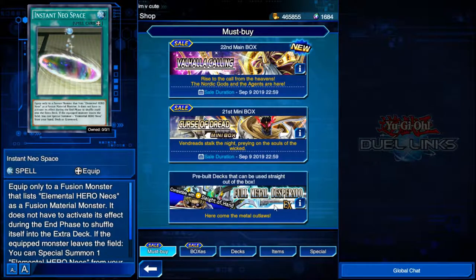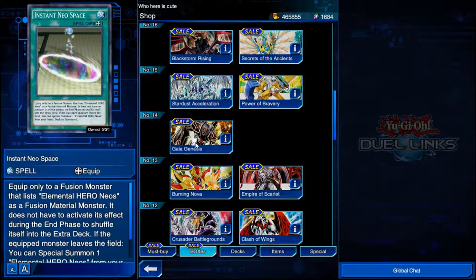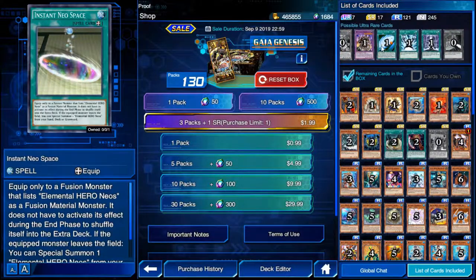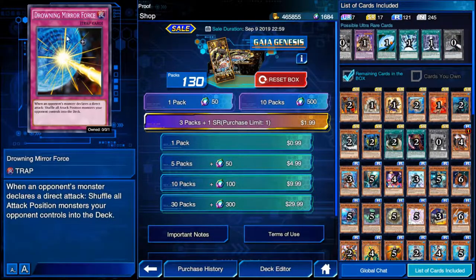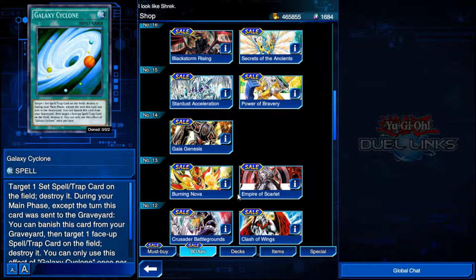There are cards and decks that do not require money. These packs — you can reset the box whenever you want and purchase as many packs as you want with gems. If you go over to the ultra rares, you can get things like Drowning Mirror Force and Galaxy Cyclone — two really good, very viable cards in the competitive game.